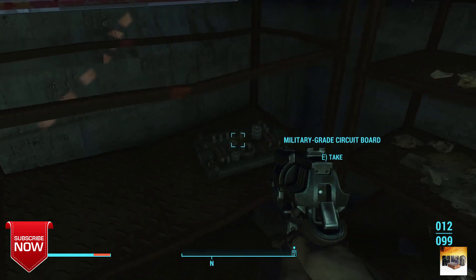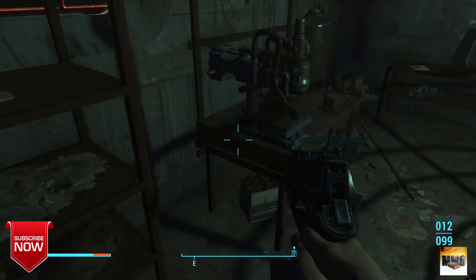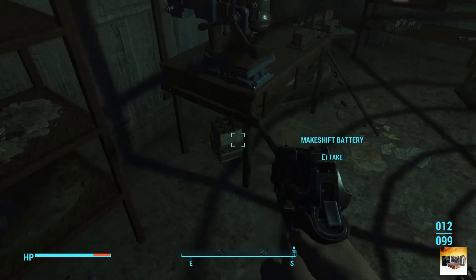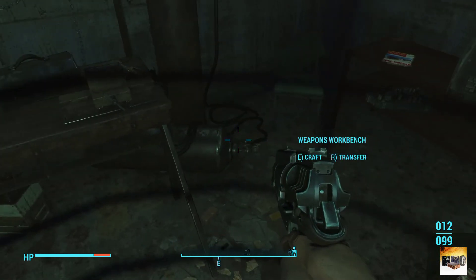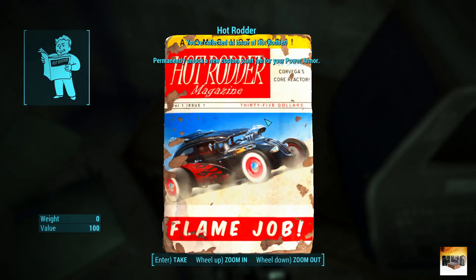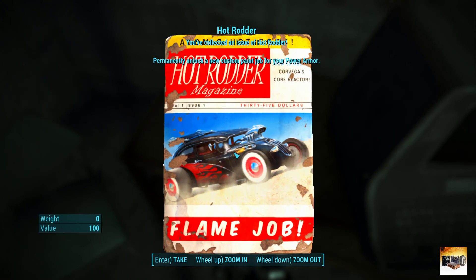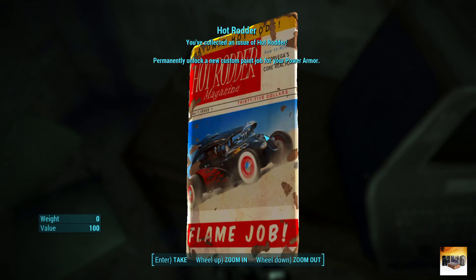Let's go into this little building here. The Fat Man situation is really bothering me. There's a stimpak — grab that right away — purified water, a military crate, circuit boards which are going to be helpful down the line, and a battery. There are different crafting stations in here where you can craft your weapons. And here is the Hot Rodder magazine — what that basically does is let you dye your power armor, which is really cool if you like that kind of thing.